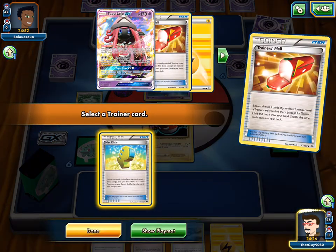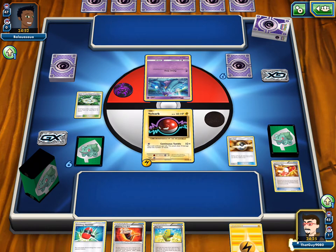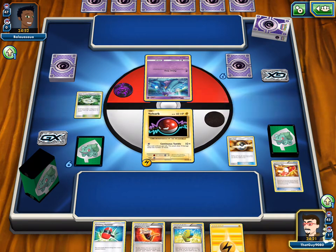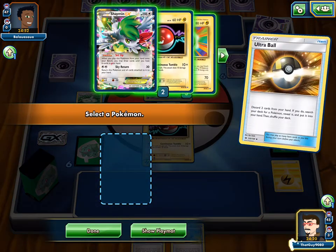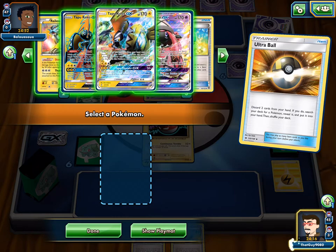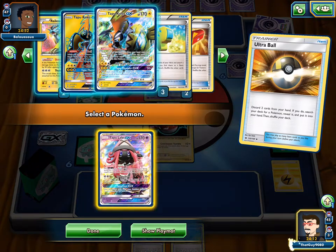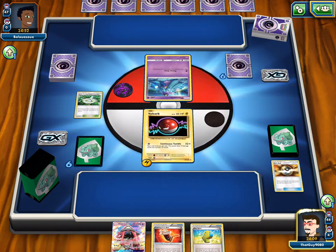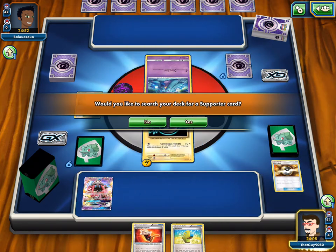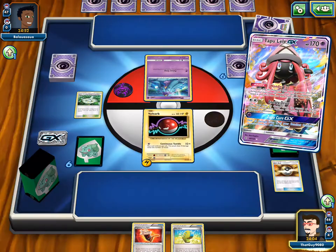Max Elixir. So Ultra Ball away the Hammers and Lightning Energy, for Koko. And then Max Elixir onto the Voltorb? We don't want to do that. Can we grab a Lele? Yeah, that'd be smarter — not a Sycamore though. We want to grab an N. Fury Belt and Max Elixir are both really crucial in this deck.